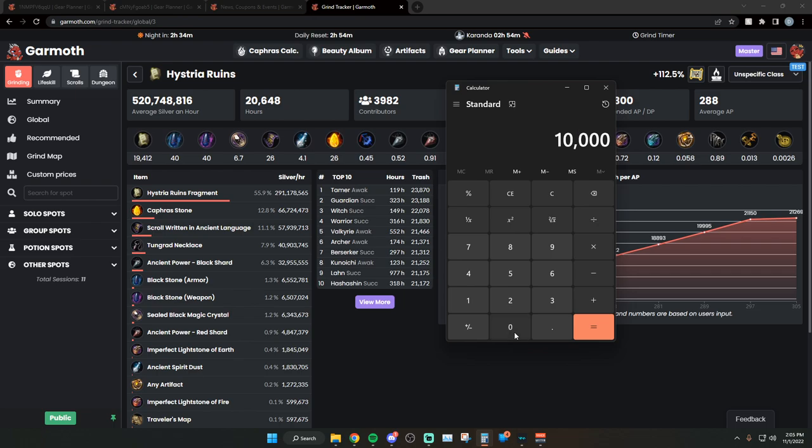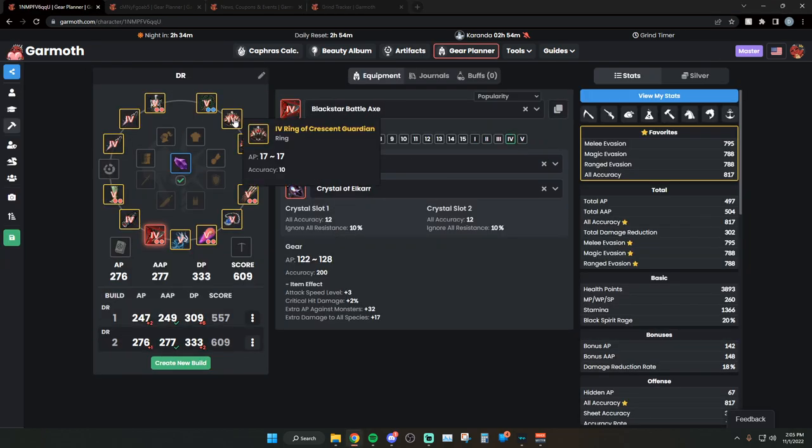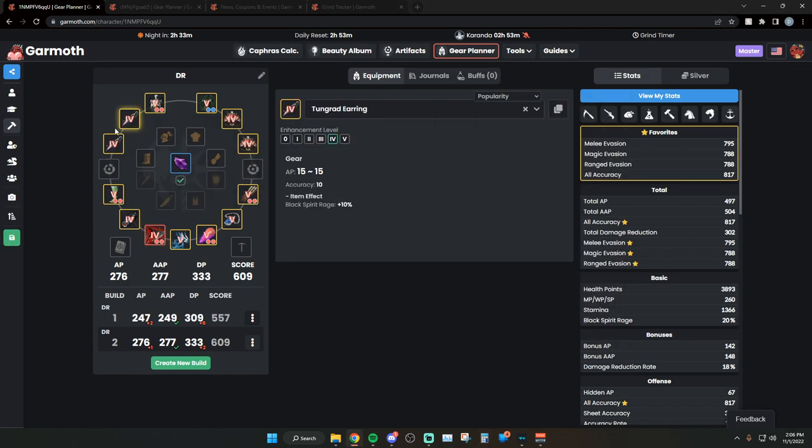If you're making a billion silver a day, seven days a week, that's 7 billion per week, and over four weeks that's 28 billion silver a month. With 28 billion silver you can do quite a bit. Ring of the Crescent Guardians are roughly 5 billion each, so two rings costs about 10 billion - you can buy those in one week. The other rings are around 7 billion each, so 16 billion for two - about two weeks. A Basilisk Belt is around 5 billion, so in just over a month you could have full tri-ten accessories.